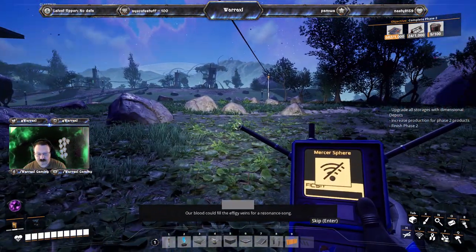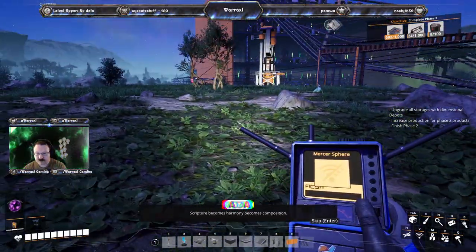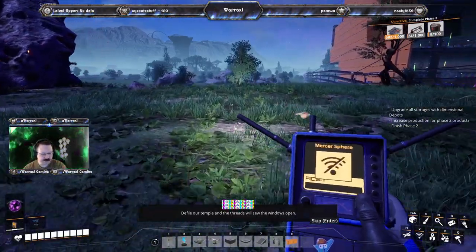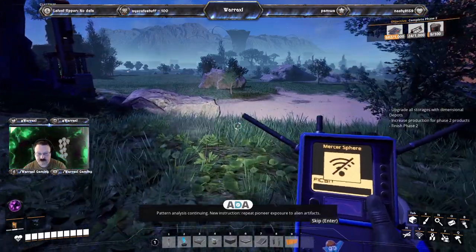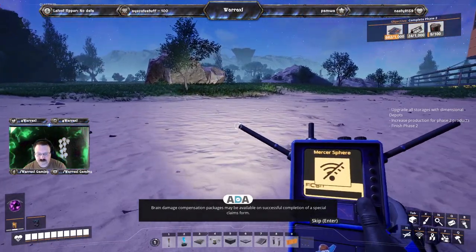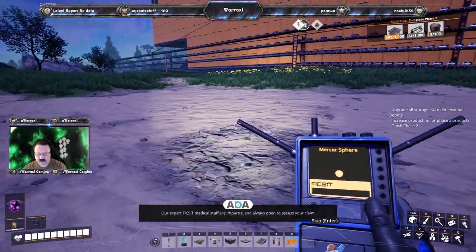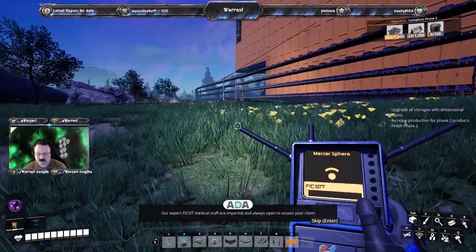Our blood could fill the effigy veins for a resident song. Scripture becomes harmony becomes composition. Defile our temple and the threads will sew the windows open. Pattern analysis continuing. New instruction: repeat pioneer exposure to alien artifacts. Brain damage compensation packages may be available on successful completion of a special claims form. Our expert Fix-It medical staff are impartial and always open to assess your claim.